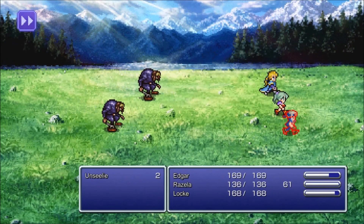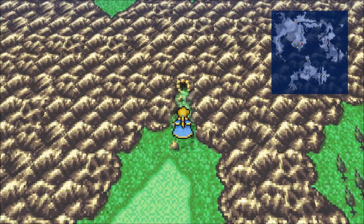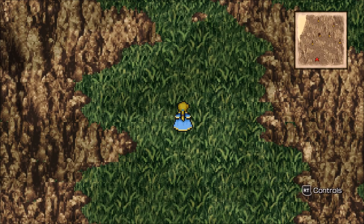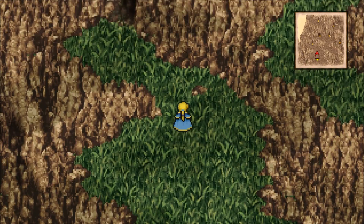Run away, run away. I don't want to fight enemies because I don't want to level up right now. That's one thing I didn't like about this game — you can't really level up at the beginning because you need to save your levels until later in the game. Mount Kolts — there's four chests here.